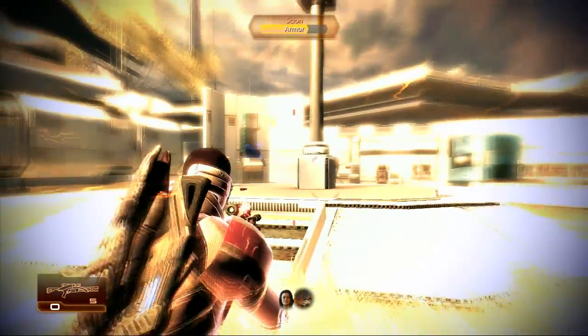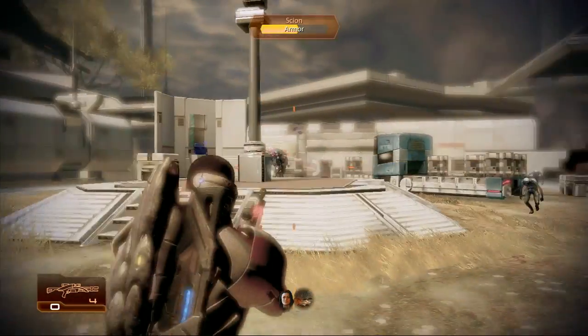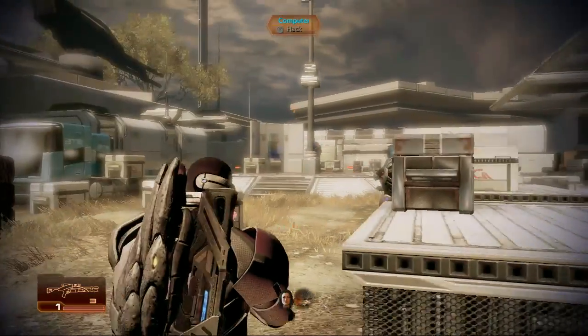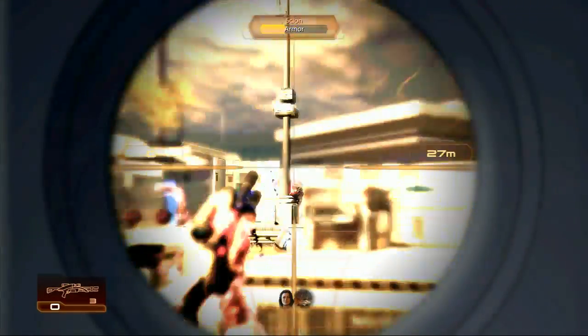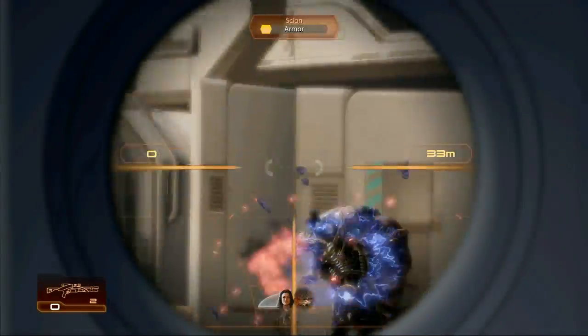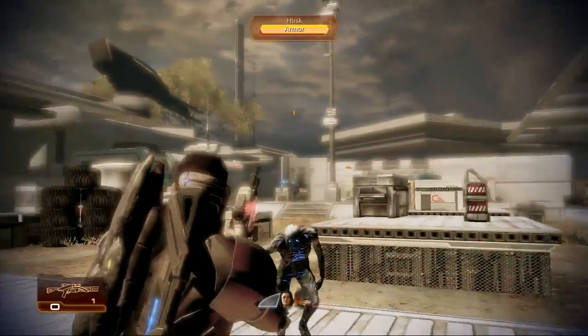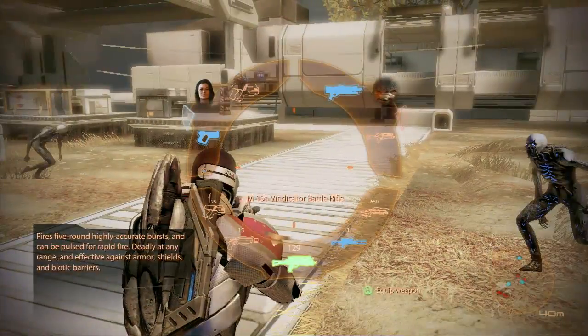But yeah, those scions are a bitch. There's gonna be a bunch of husks running from my right — actually, the husks come from the left later on. So yeah, just focus on that scion at the start if you can, and then whip out your shotgun and start shooting all the husks that are coming at you.